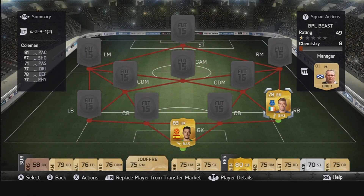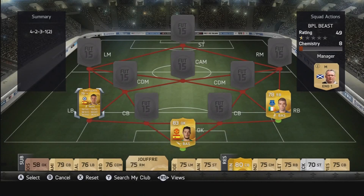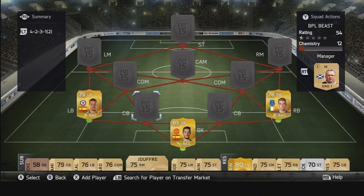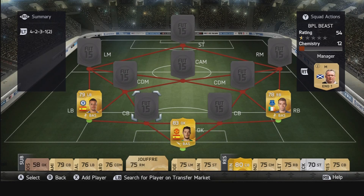At the back I've got Coleman — fantastic right back, not too badly priced — along with Azpilicueta as my other full back. There's a decent bit of pace between those two, and really the whole defence is quite a fast defence, which is really good to say that my midfielders aren't the fastest.